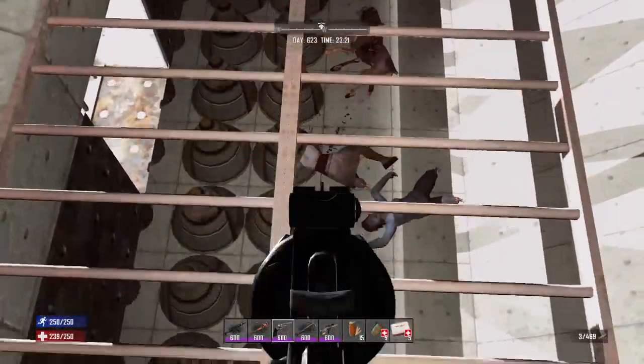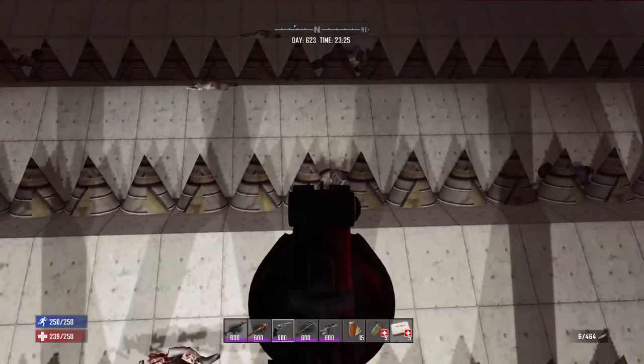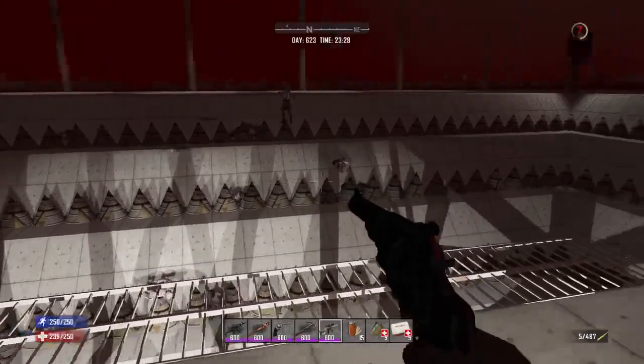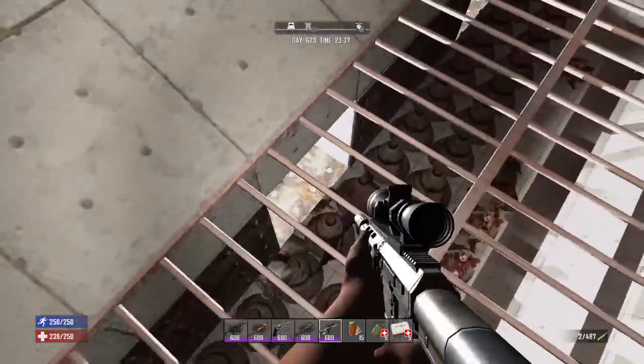She almost made it all the way down with both legs — that's quite the feat. She's kind of trapped, and this is why I ended up using a lot of exploding crossbow bolts back in the day — because zombies would get trapped underneath other zombies on the spikes, and I would just have to blow them up to get them out of there.